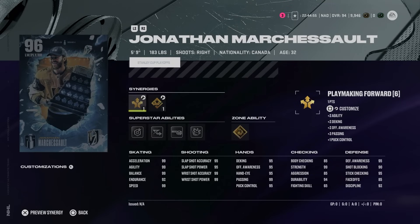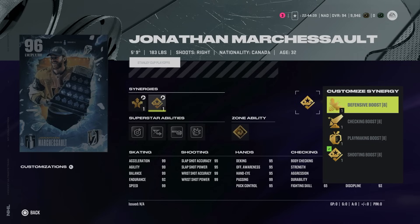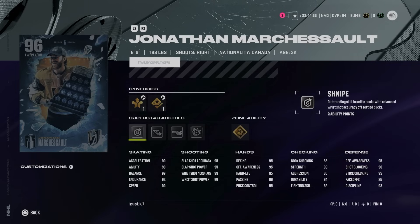Last up is the Conn Smythe winner and last year's Stanley Cup champion Vegas Golden Knights — Jonathan Marchessault at 5'9", 183. Obviously going to be very difficult if you play in high-ranked online play, as smaller players tend to struggle a little bit more. Sniper, two-way, and playmaking forward, as well as defensive checking, playmaking, and shooting boost. 99 skating across the board, which is great. Gold Shrug It Off — I can appreciate them doing this to try and help mitigate the size. No Contest, Tape to Tape, Elite Edges, and Snipe. I haven't noticed the Snipe superstar ability since the buff as much as I thought I would. Unless you're a fan of Marchessault or making a theme team with the Lightning or Golden Knights, he's just a pure winger.